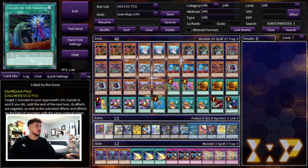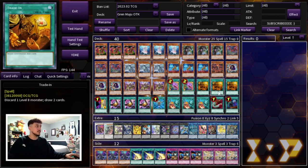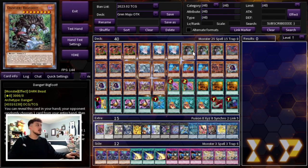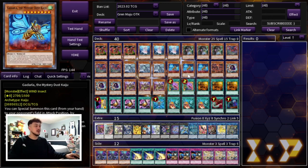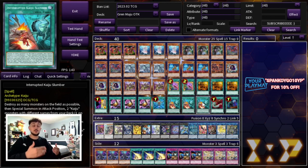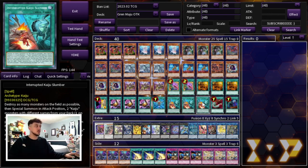We're also playing one Harpie's Feather Duster and one Called by the Grave. Ash Blossom is really prevalent and sometimes using a Trade-In and getting hit by an Ash can be pretty bad — it does suck when you Trade-In a Kaiju and then get hit with an Ash and you don't really get that value. That's why I like playing the one Called by the Grave. Also with Slumber, when it's in your Graveyard you can banish it to search a Kaiju, so it provides a little bit of follow-up even if you don't OTK in one turn.